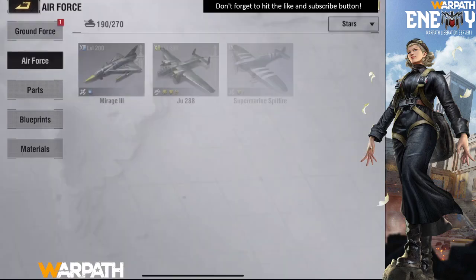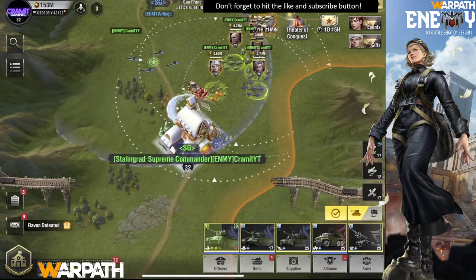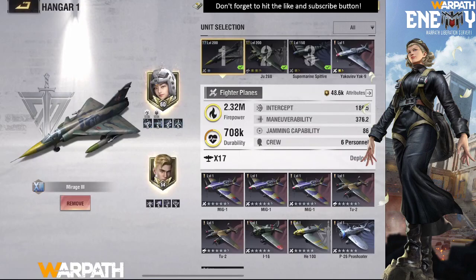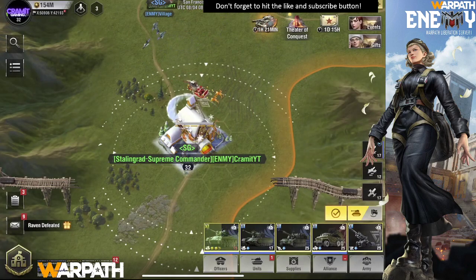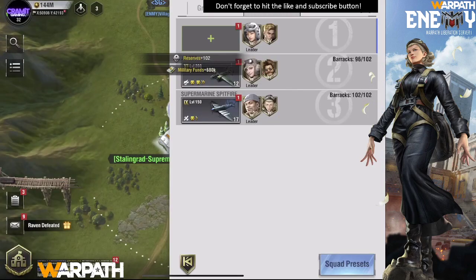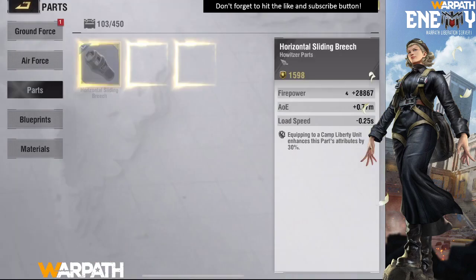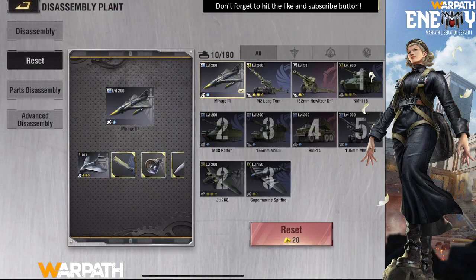Do you want to see the bomber? I'll reset my fighter first — put everything back, remove the combat module, and reset it. Making sure I reset the right one because I have that Pounder there and I don't want to mistakenly disassemble it. I hope they put a lock feature in — that would really help.